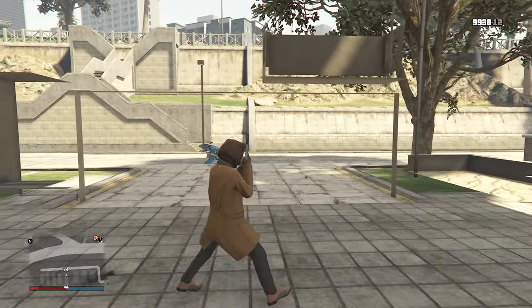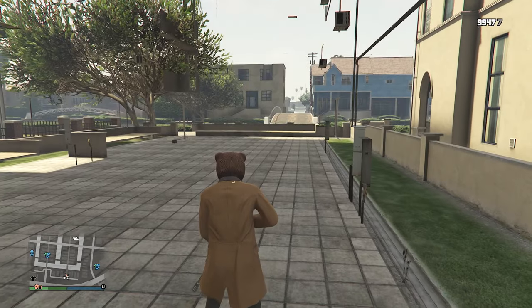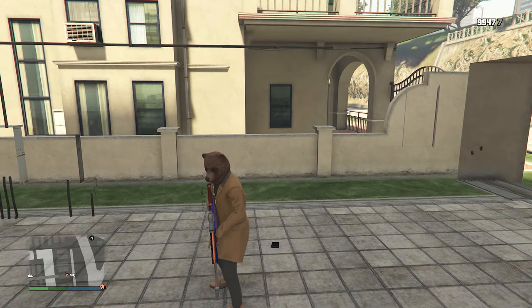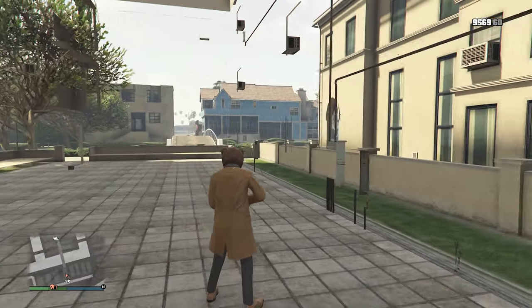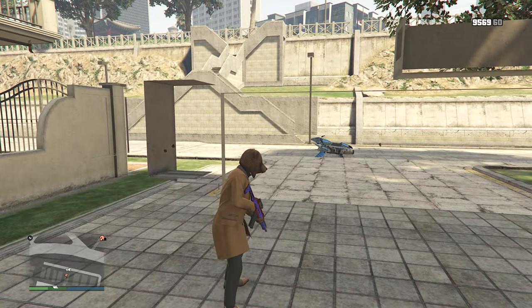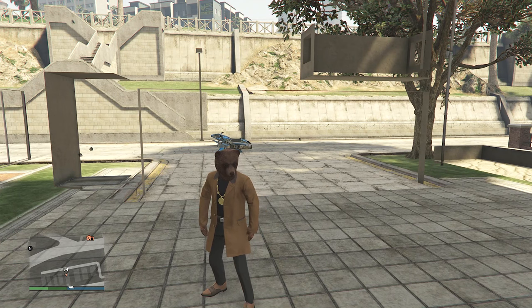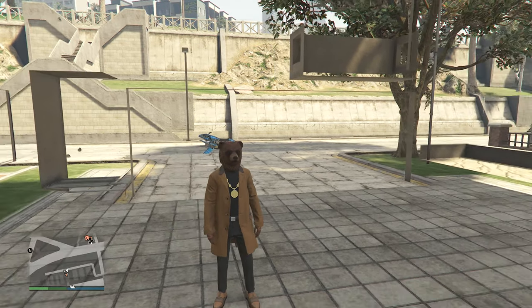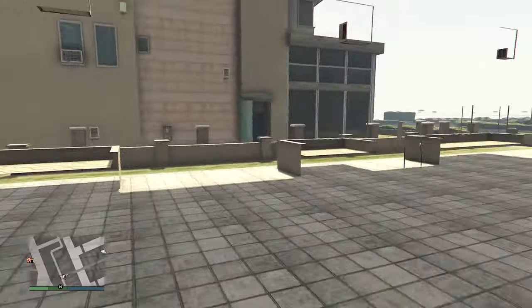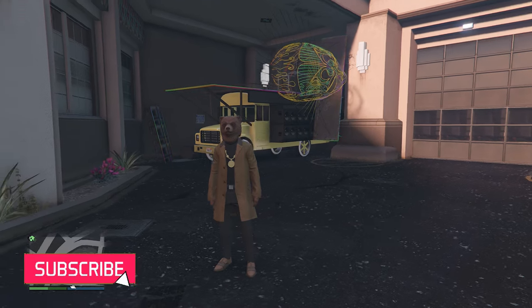Unfortunately you cannot shoot out of here, but maybe if you find a certain spot or crack around this area you might be able to figure it out. It's just another place to hide from people — nothing crazy. There are plenty of wall breaches in this video that are way better. Hope you guys like this wall breach — let's move on to the sixth.